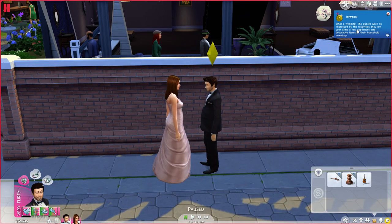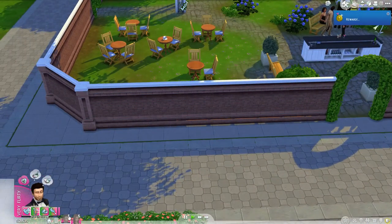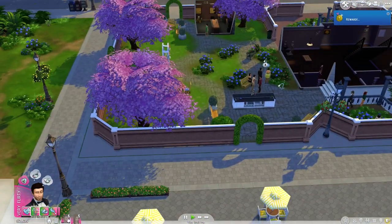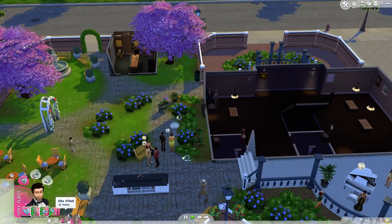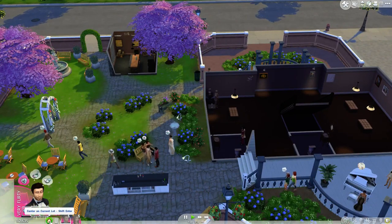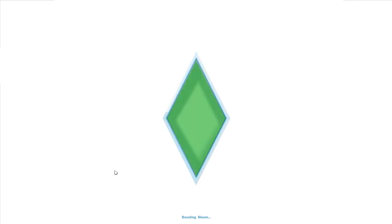Boom. Guests were so impressed by the festivities, they left your Sims a few appliances and decorative items in their household inventory. Lovely. Let's go home. Oh, that's funny - they've both gone home but I'm still physically at this lot. You can command people to do things, it's kind of awesome. Switch control to LS, there we go. That's kind of weird - I didn't realize that would happen. Brian and Groom leaving early is entirely reasonable - everyone else can go party, they've got other things they want to do before they get too tired.